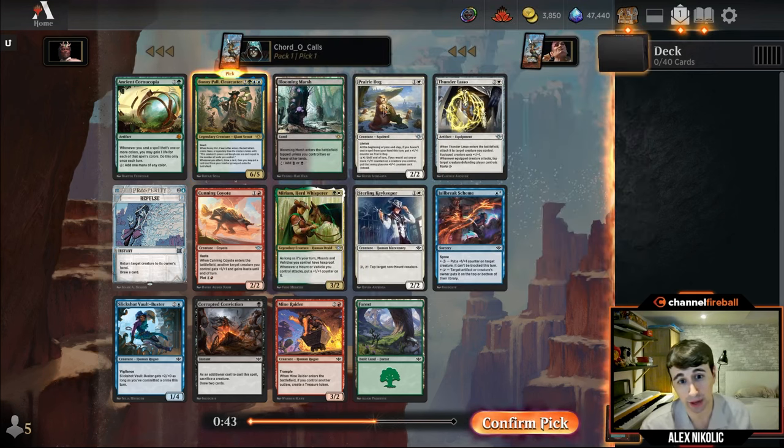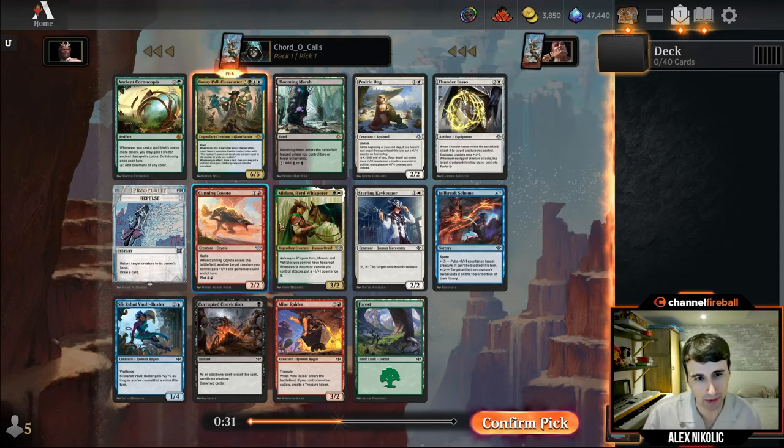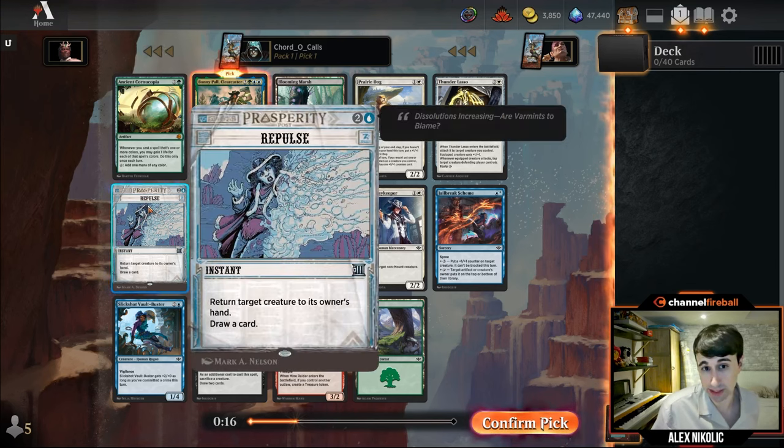Let's take a look at the rest of the pack. Really like Prairie Dog — it's really strong, just a 2/2 lifelink that keeps growing with an ability to make it even bigger. I've already seen games soloed by Prairie Dog, so big fan of that one. Miriam is one of the better signpost commons at two mana, a 3/2. The mount stuff has been really good — a lot of the uncommon mounts have been overperformers. Repulse is excellent; there are tokens to bounce, so sometimes it's a three-mana kill-thing-draw-a-card. Even when it's not, you get to bounce a four-drop. Very good.